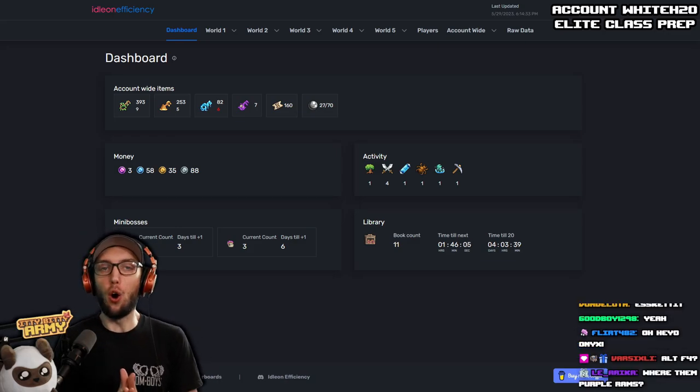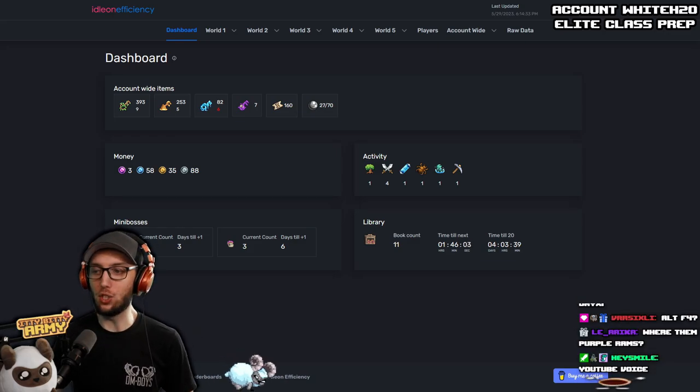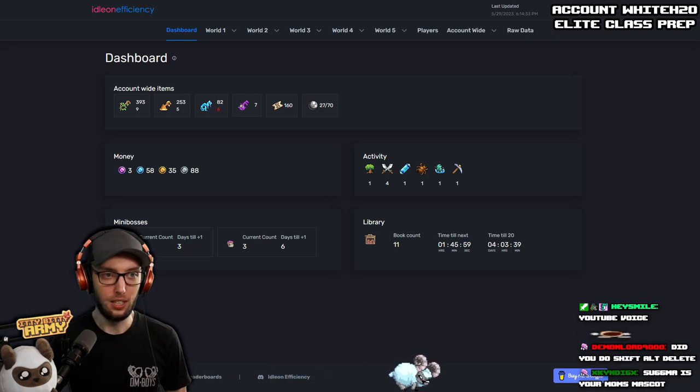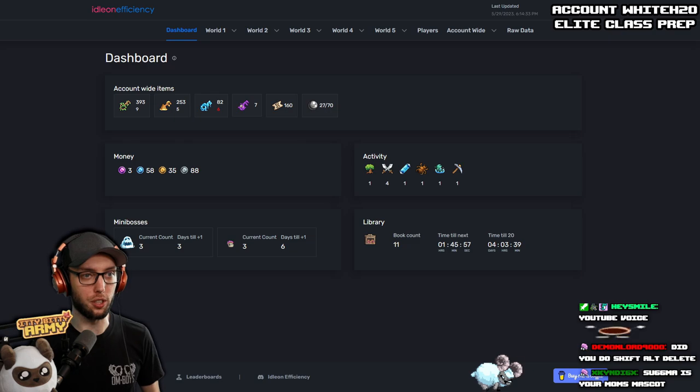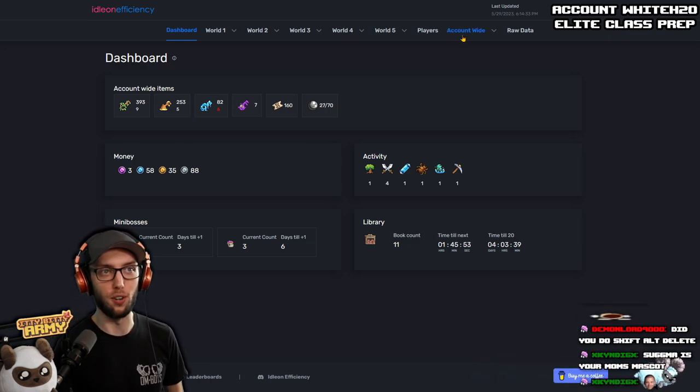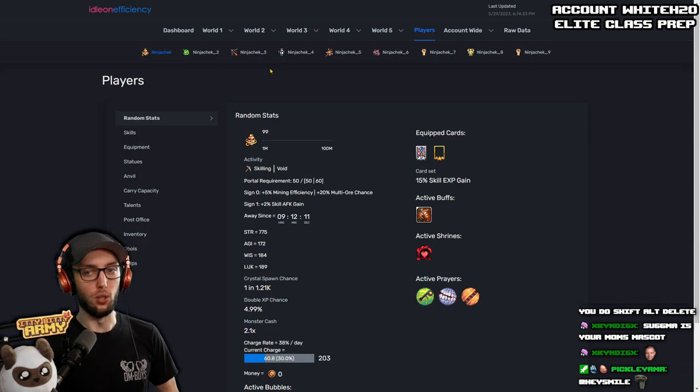We have White H2O, aka Ninja Check, who needs help prepping to get the rest of his elite classes. This is going to be an earlier game progression, so you guys will definitely get a lot of help from this one if you are in this current state. Let's take a quick look.